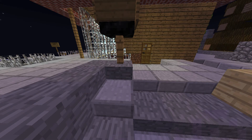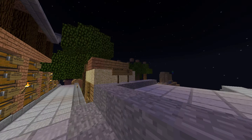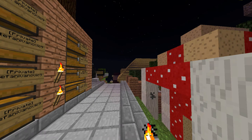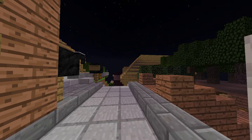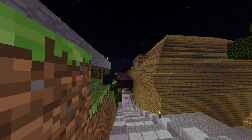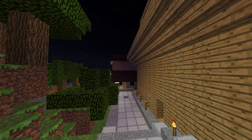Admin, owner, co-owner, anything — no cheating allowed. This is a little bit of the city, showing you the basic perspective of it.